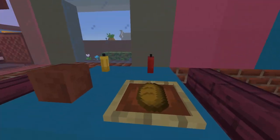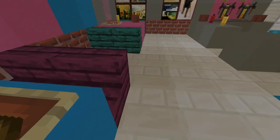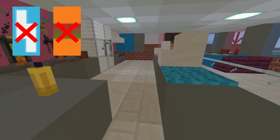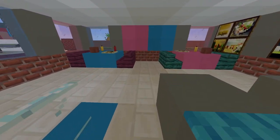Inside, I have some tables, even with candles for ketchup and mustard. Some paintings, and again I can't use custom banners for unique designs. Here we have some drink dispensers, a fridge, and a place to order food. And that's it for day two.